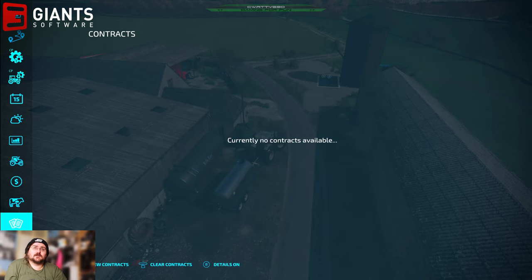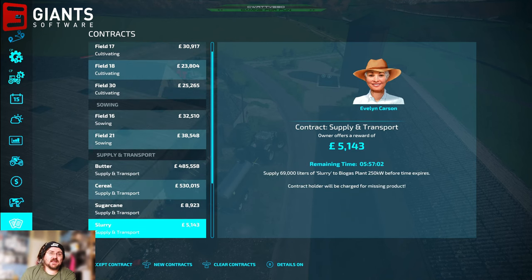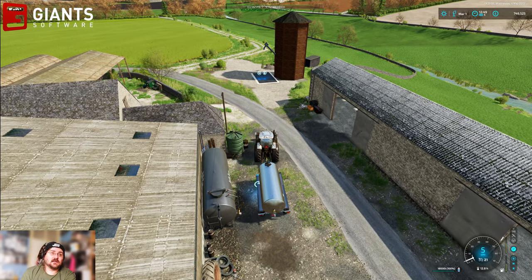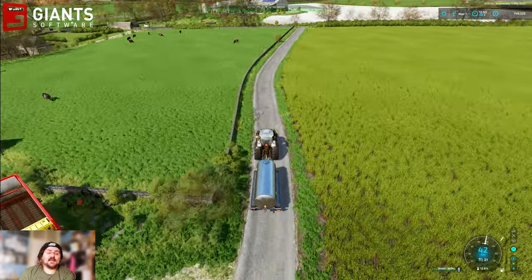Let's clear the contracts and get some new ones. We've got a couple of sowing gigs. By the way, I will not be doing any more harvesting contracts in this series. The reason being there is a bug with Precision Farming that is affecting a small portion of players, and I am one of them. Every time you complete a harvesting contract or a bailing contract, it screws up your bank balance in the game. I've had it happen on two different maps now.